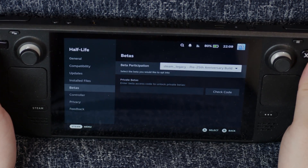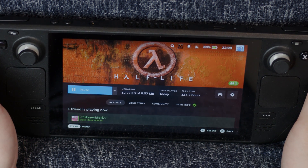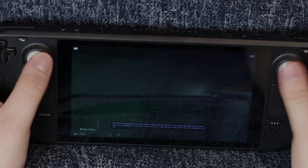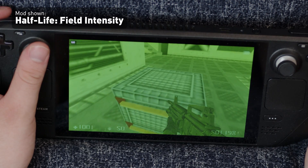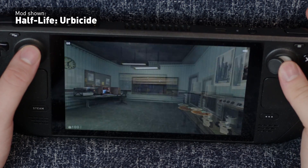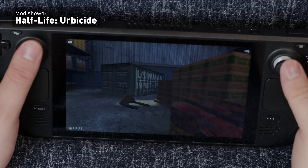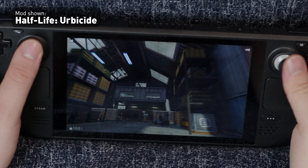I decided to go back to the pre-HL25 update of the game, which actually does still work on the Steam Deck. In this version, I was able to select a layout that emulates WASD keys on the left joystick without Steam Input resetting it. So the game is now fully playable — it might not be ideal, but I can absolutely see myself completing a full mod like this. If anyone in the comments can help me figure out why my left joystick refuses to work in standard joystick mode on the 25th anniversary update, that would be amazing.